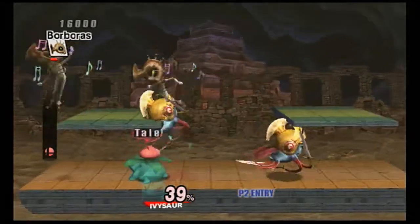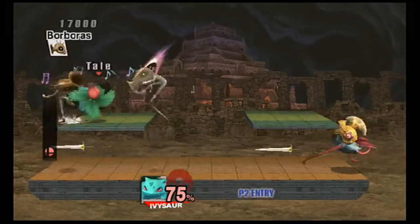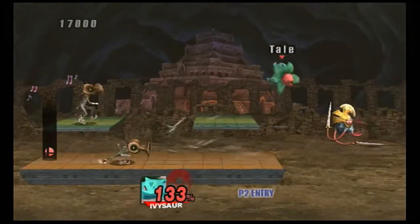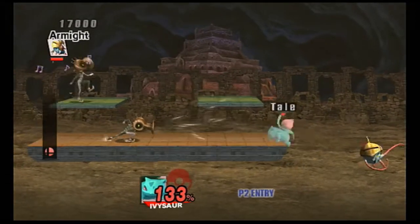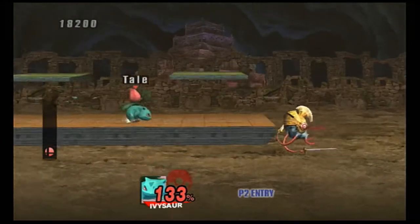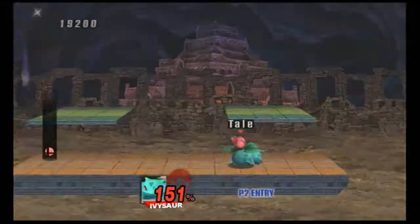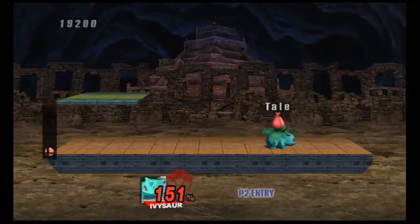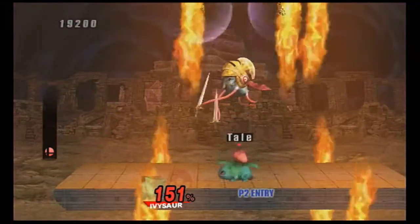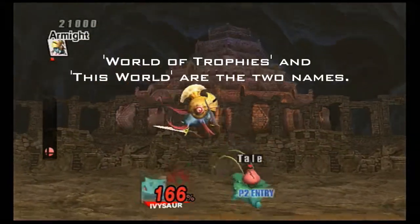He's not that good for Subspace Emissary because a lot of enemies resist his moves with the grass effect, and he's not that fast, and a lot of his attacks don't do that much damage. In general, Squirtle's better, especially because he can use Withdraw to plow through the levels quite easily. But I'm going to use Ivysaur for this section. That's what the area is actually called in the Subspace Emissary — we are on the Island of Trophies, or Land of Trophies. Something like that.